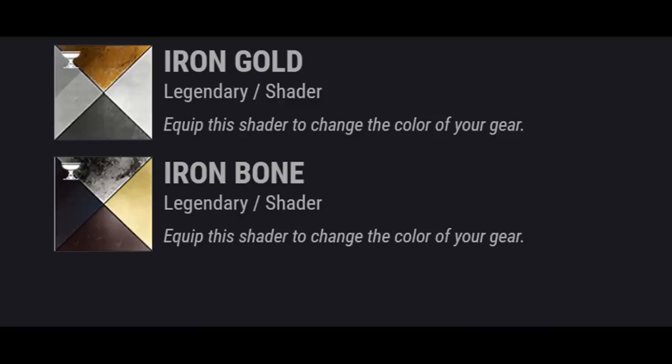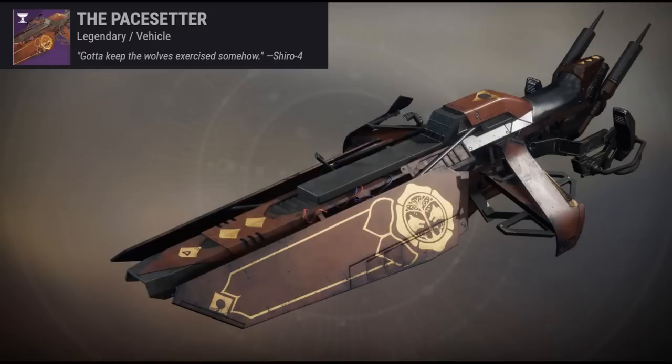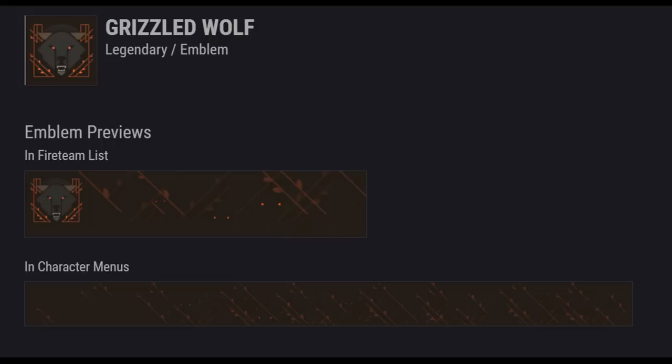As a team, earn points by defeating guardians using auto rifles, fusion rifles, scout rifles, sniper rifles, and swords. Scout, auto, and fusion rifles give 160 points; sniper rifles award 50 points; and sword kills offer 40 points. You might see a lot of 1K Voices as a result. And lastly, as a team, complete Iron Banner matches. Win streaks are worth more points.